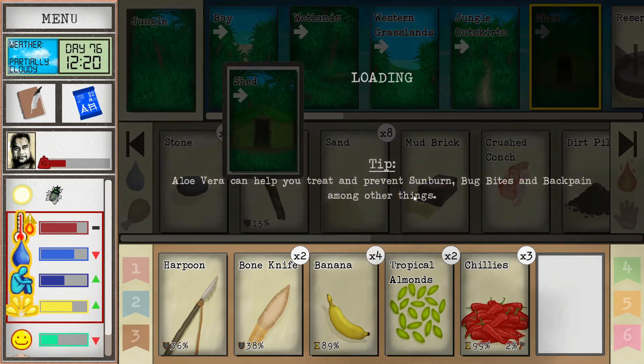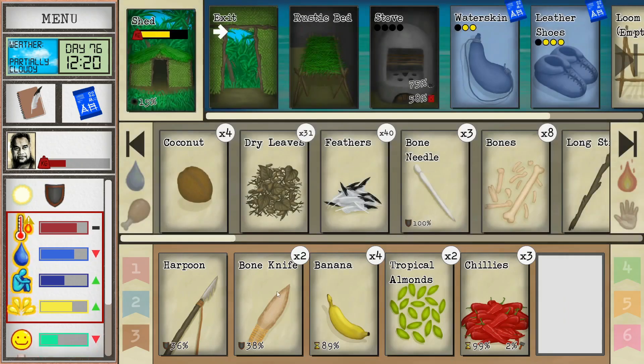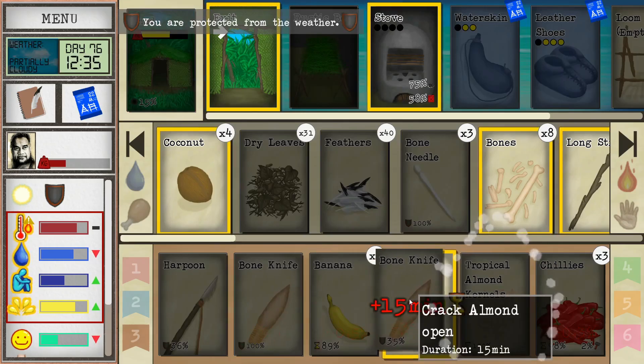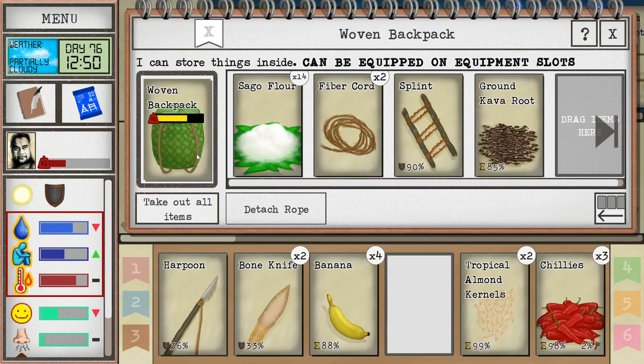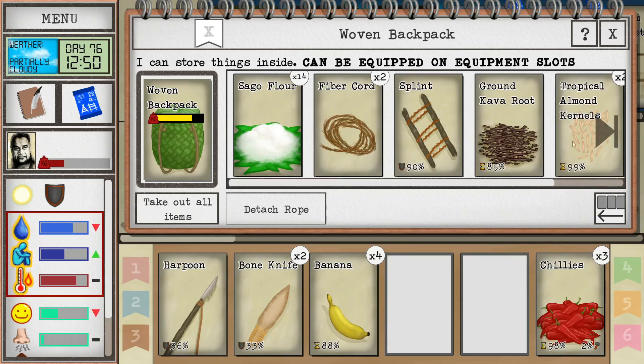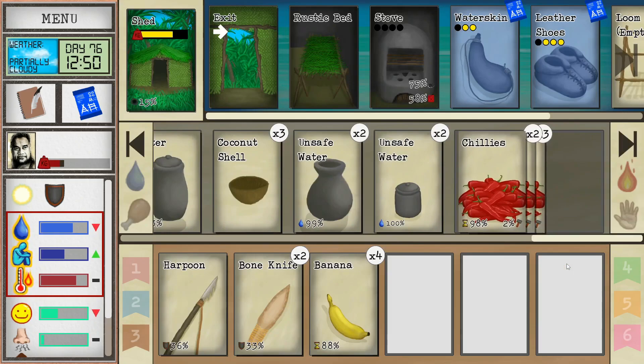Let's pop inside and rest. I wish we'd got that goat — that would have been awesome. I'll process these almonds. Ground cob is at 85% — dropping those in. The chilies I'll just drop on the ground.